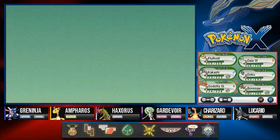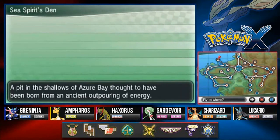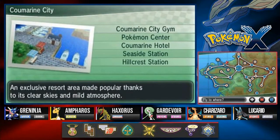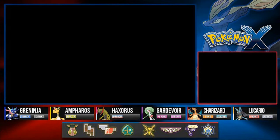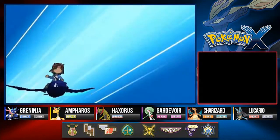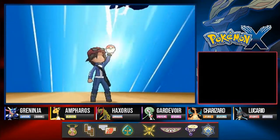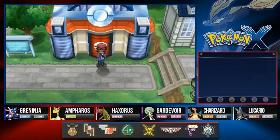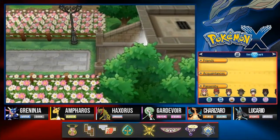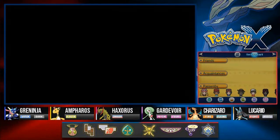Good thing we have Lapras for surfing. We're heading to Sea Spirit's Den — it's pretty much an empty cave. I'm going to stop in Coumarine City first since the Pokemon Center in Camphrier City is far from where we need to go. Here we are at Coumarine City, the place of the Mega Evolution gym, and we're skating through.